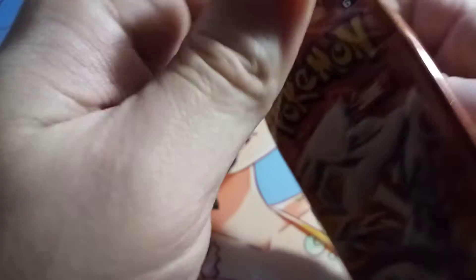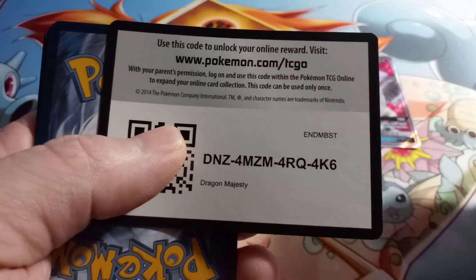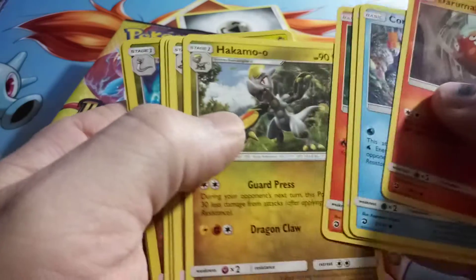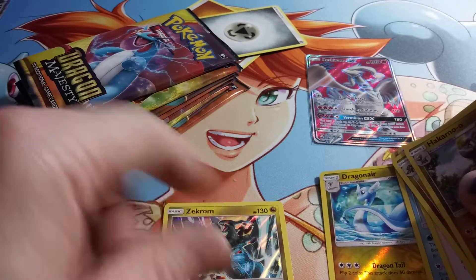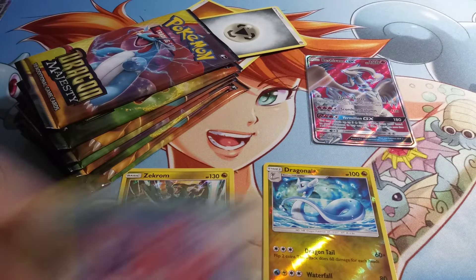Pack number two. Code card for you. I forgot I wanted to skip the common ones. This is from the hollow.